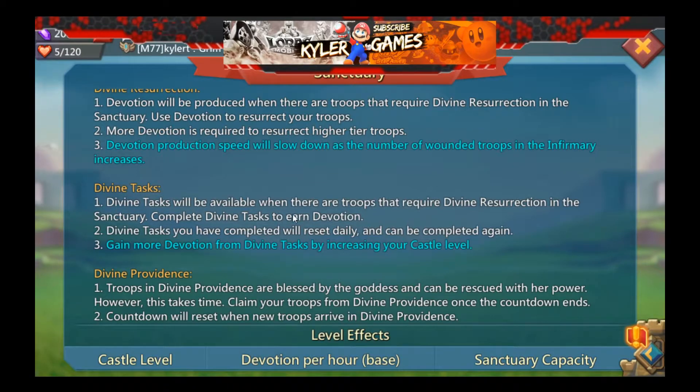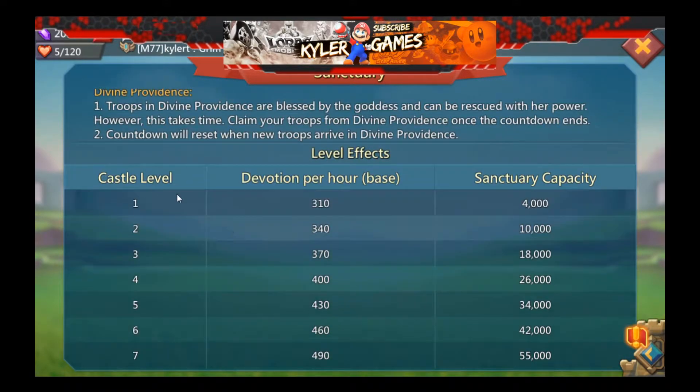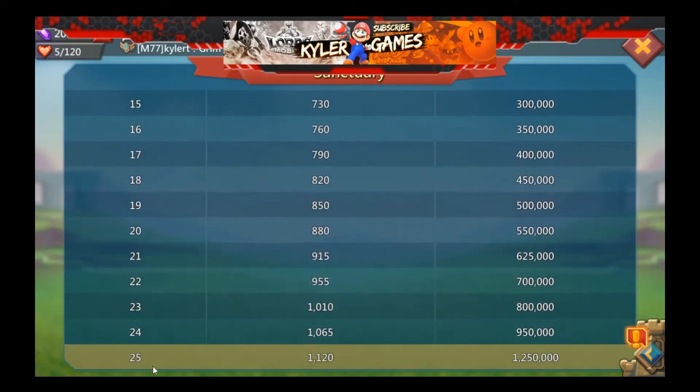Divine Task: divine tasks will be available when there are troops that require divine resurrection in the Sanctuary. Complete divine tasks to earn devotion. Completed divine tasks reset daily and can be completed again. You gain more devotion from divine tasks by increasing your castle level. You can see the different levels, the devotion base per hour, and the Sanctuary capacity.